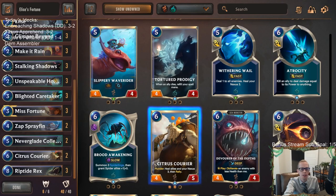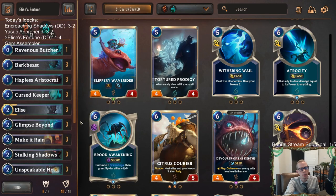Alright, so there we go — that's Elise's Fortune. We went 1-4, but it could have been crazy — going 1-4 and saying we could have been 5-0. But it could have. Those games were very close but we were on the losing side. For those watching later on YouTube, hit that like button and feel free to leave comments. Thank you so much for watching and I'll see you for the next video.